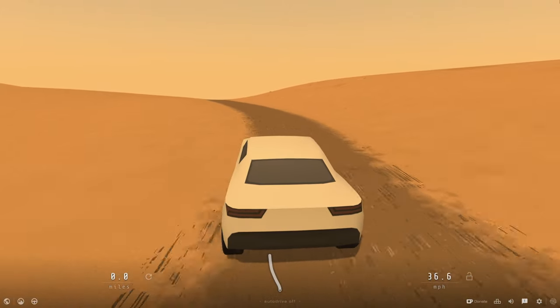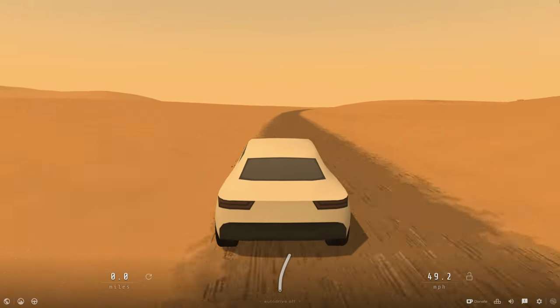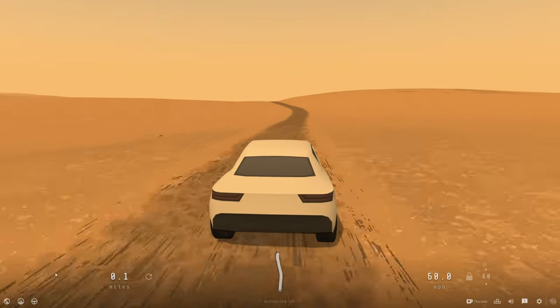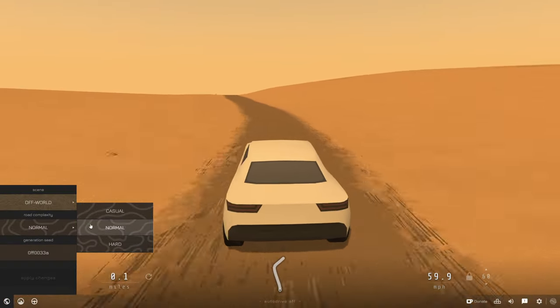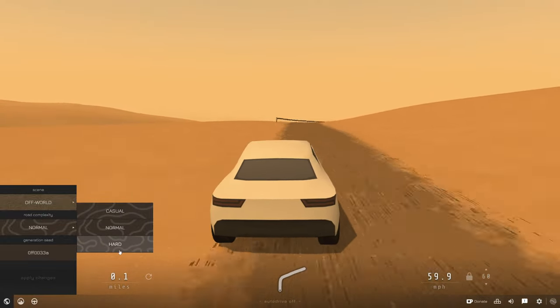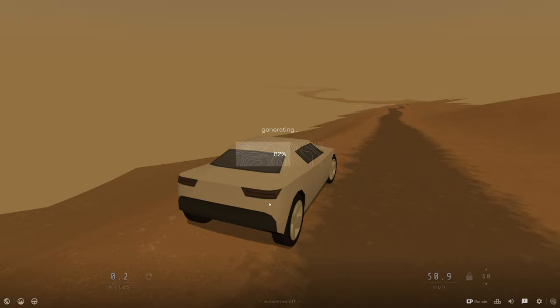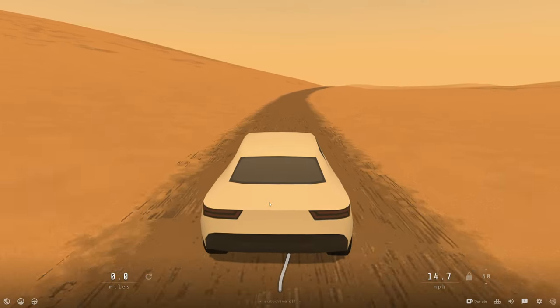We're like on Mars! That's awesome. We've got cruise control here, so we've set it to 60. Road complexity you can change from casual, hard, and normal. Let's go to casual and apply changes — will it be nice and straight and long? Yes, I think it will.